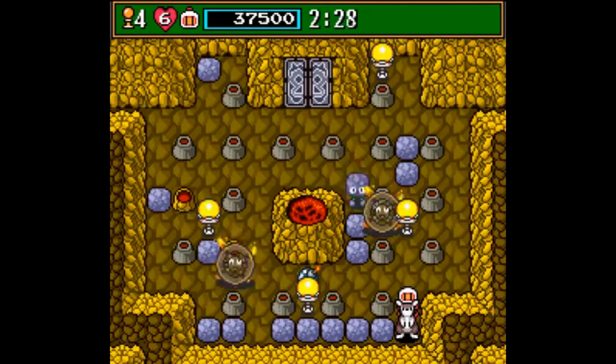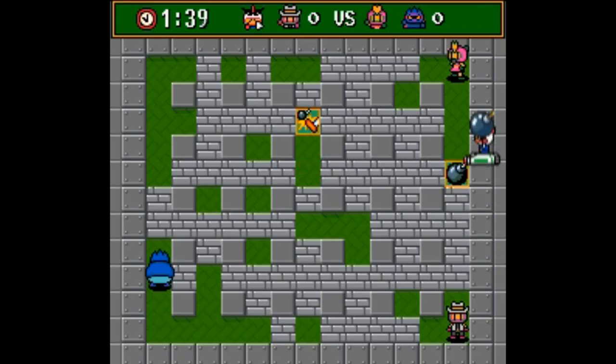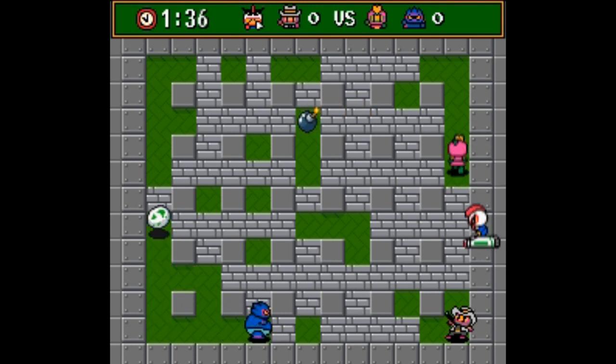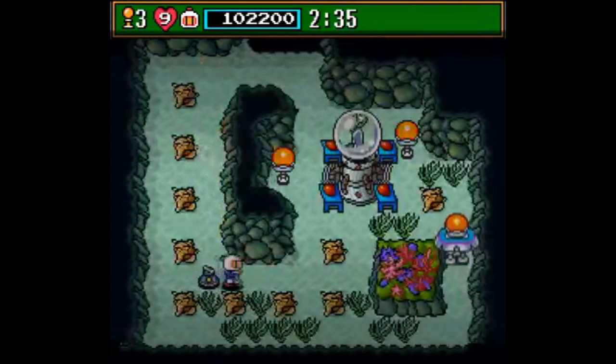Not only that, but there's a soccer minigame you enter when you win a battle. And there's also the Bad Bomber mode, which allows eliminated players to hang out on the edge of the map and continue to screw with the other players. If I had to pick one Super Bomberman game to get, it's this one — Super Bomberman 3.